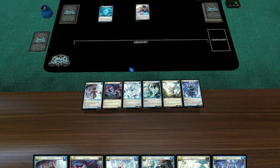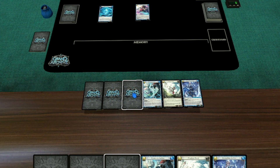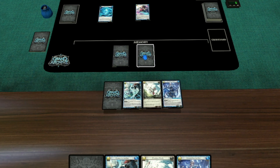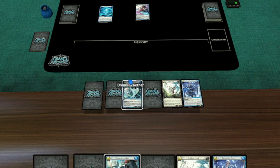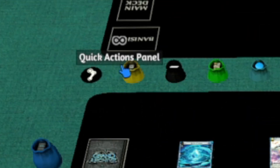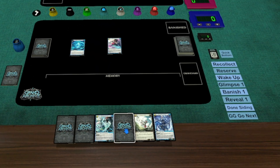In order to play Tactical Retreat, we'll need to pay 3, or reserve 3 cards into memory. Now we could flip the cards over and drag them into memory, but Fracturized makes this a little easier. You're provided with a quick actions panel that you can get from this bag. Let's flip the 3 cards face down and then press Reserve. The cards go into memory.